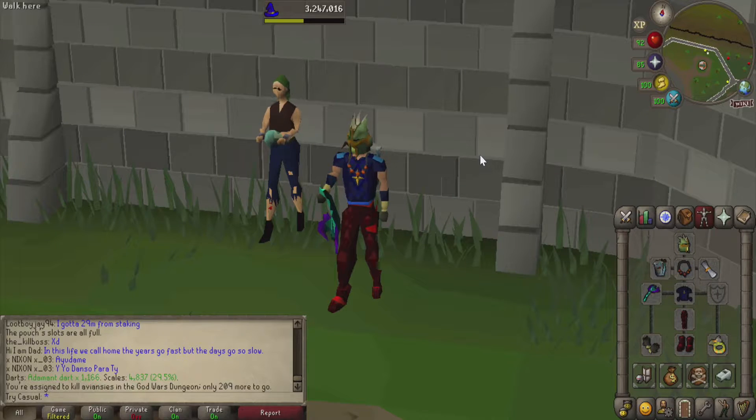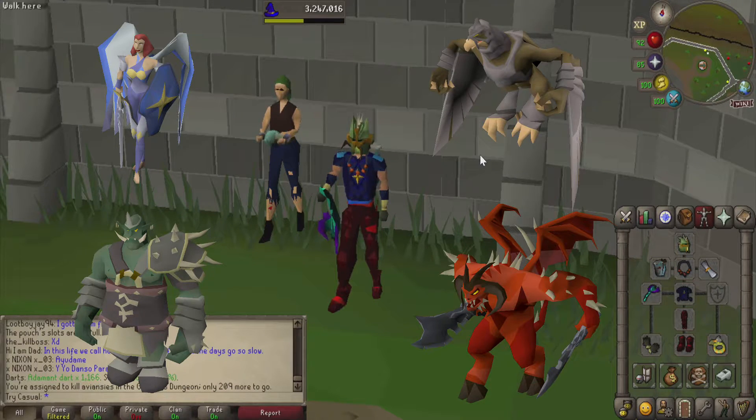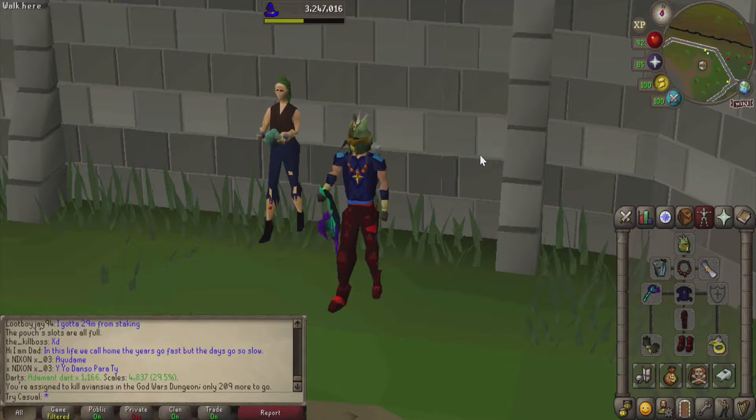Let's just talk about the God Wars Dungeon in general. While you're in the God Wars Dungeon, there are four different religions that all the minions will be a part of: Bandos, Saradomin, Zamorak, and Armadyl. Normally what you have to do is wear one piece of armor for each religion that's down there so the minions are not aggressive towards you. All you're going to need to worry about on this specific task is to wear one piece of Armadyl gear and one piece of Zamorak gear.